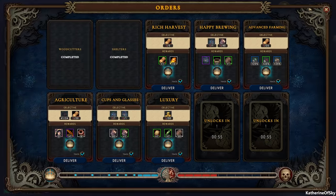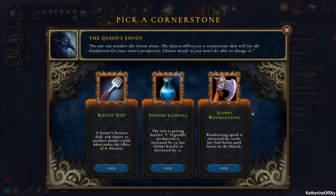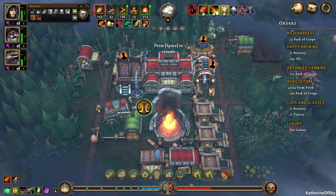Let's see if we have anything here — we have a minute till the other thing unlocks. Infused rainfall, no biscuit diet — oh my god, these are all horrible. I'm not a fan of the global resolve decrease at all. And the sloppy wood cutting — I don't know how many logs they use per cut. I think we're going to go biscuit diet just to be safe.